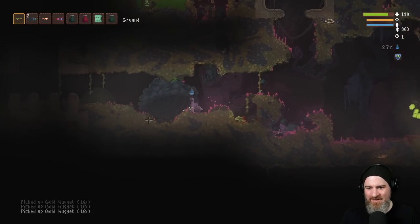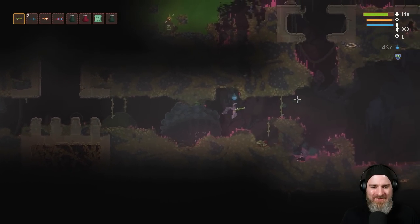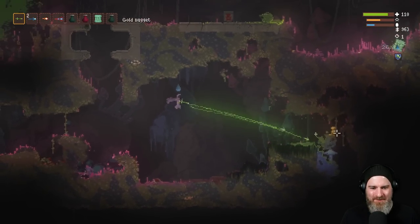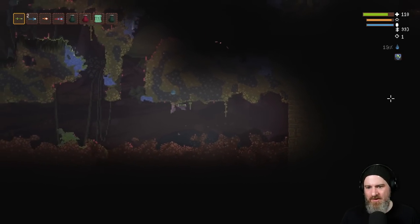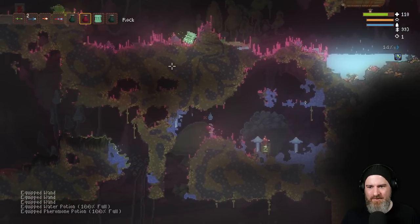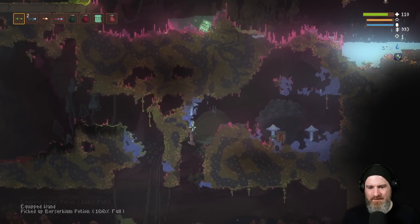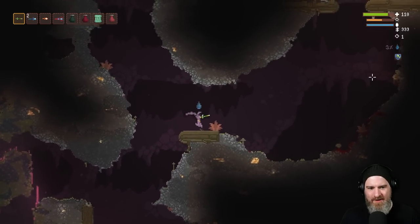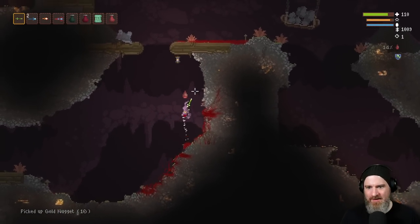I wonder what all the different biome effects are going to be. Ukko in the fungal caverns — maybe we call it good and go. This brick texture looks new here. We've got 999 bucks. Look at that — my shots are back to normal now. As soon as you're out, the change reverts.